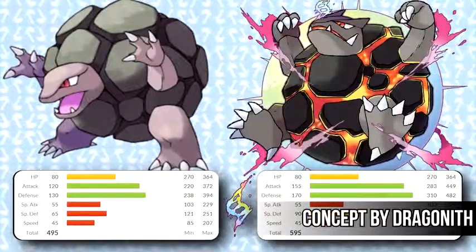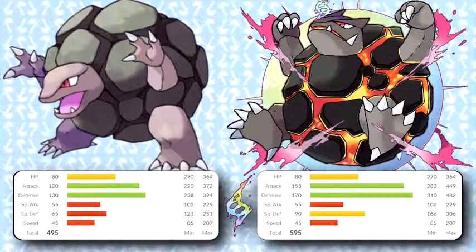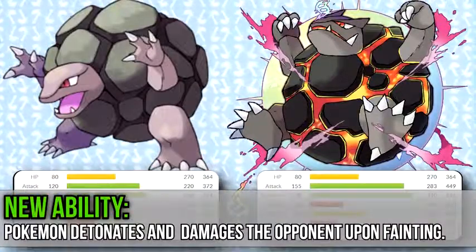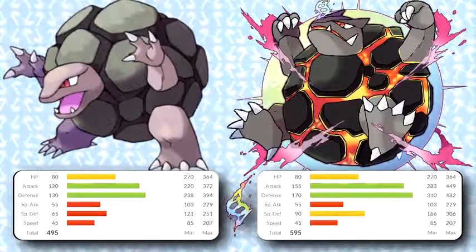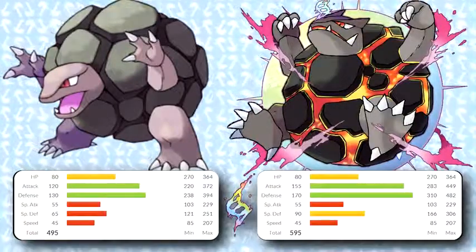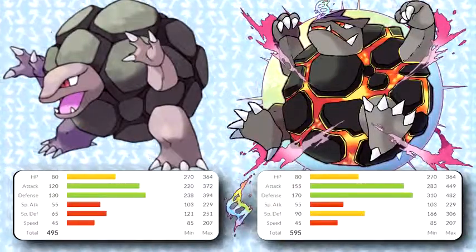This next design is one you may have seen, as it's a popular fan design for Mega Golem. The artist made it with the idea that Mega Golem would become a Rock and Fire type with boosted physical stats, along with an ability that makes Mega Golem detonate and deal damage upon fainting. As much as I like that idea, I just don't see it happening. Even though Golem could learn a few fire moves, it wasn't something it was big on. And both defensively and offensively, being part Ground type is much more effective. The ability, being like a less restricted Aftermath, seems like a good idea though.